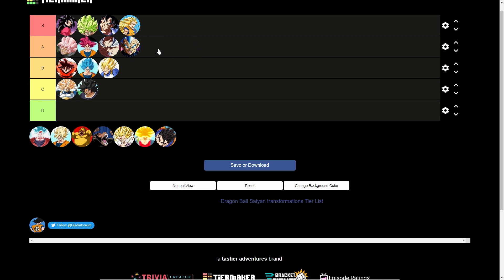Super Saiyan Blue Kaioken — A tier. It has the red aura mixed with the blue aura, so it looks cool as hell. That's the only reason it's at A tier, honestly. Kaioken and Blue are both mid on their own, but put them together and they're A tier — nothing above A, but right there.